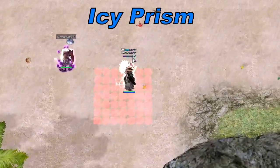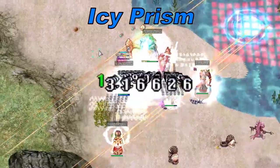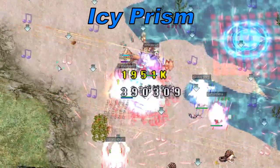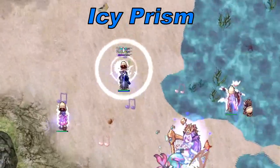Icy Prism: Naizori will project ice crystals at a single target that will give the crystallization status to anyone in the area of effect. This skill will cast on you twice in a row, so be sure to dodge both.